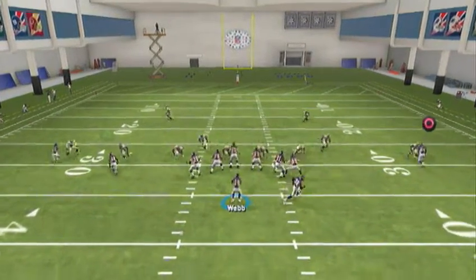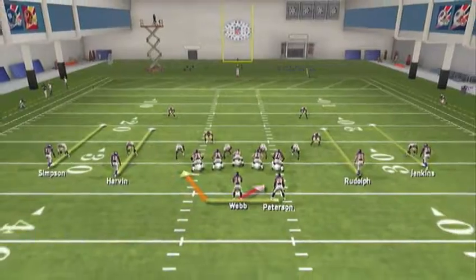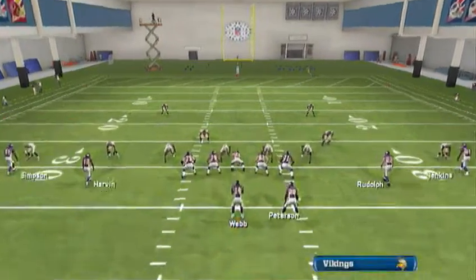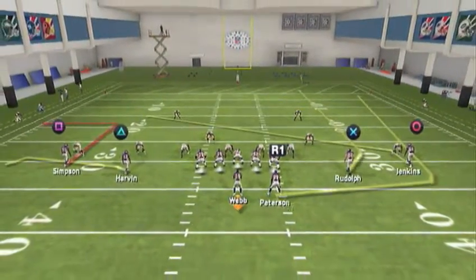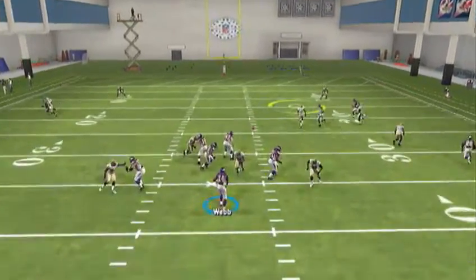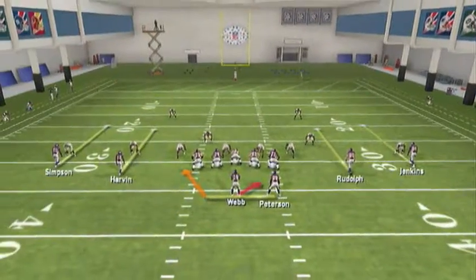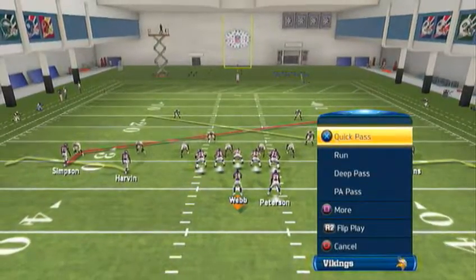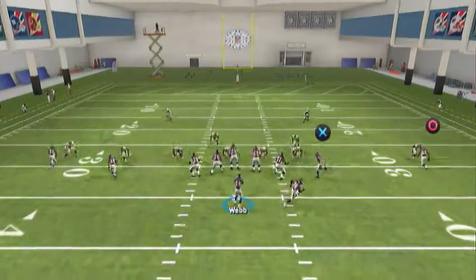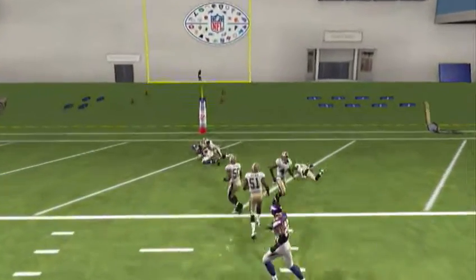So we're going to run it, fade him — he actually comes inside. Let's try this again: go out route, leave him on the flat in case they're disguising coverage. Fade him, slant him, and wheel the running back. Your first read is going to be the fade. Motion him, snap it right about there, get that fade route. Look at that — burnt, burnt, touchdown! Beautiful play right there. They're thinking he's going to run the read option and might be bringing down a safety — you never know.